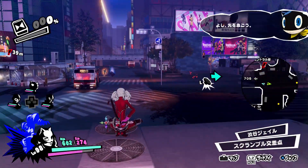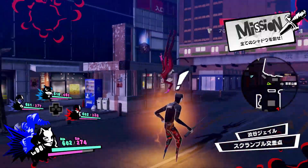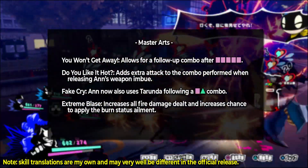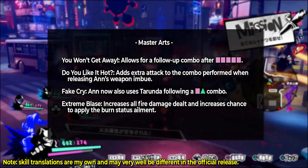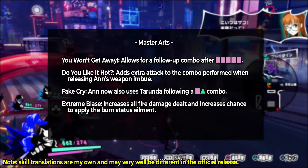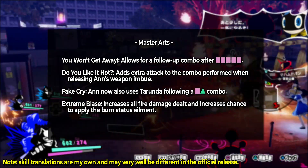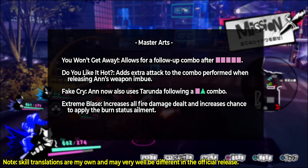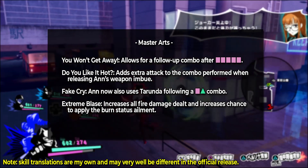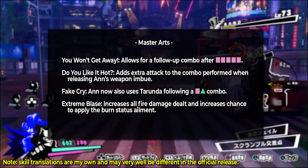Finally, we have Ann's Master Arts — essentially four perks that each character learns as you defeat enemies with them in battle. "You Won't Get Away" allows Ann to chain her basic square combo indefinitely, restarting the combo without delay while propelling her slightly forward to maintain range. "Do You Like It Hot" augments her weapon enchant by adding an extra attack to the combo performed when you release the enchant with triangle. "Fate Cry" is the Master Art that adds Tarunda to Ann's square-triangle combo. And "Extreme Blaze" increases all of Ann's fire damage as well as her chance to apply the burn status ailment to enemies.